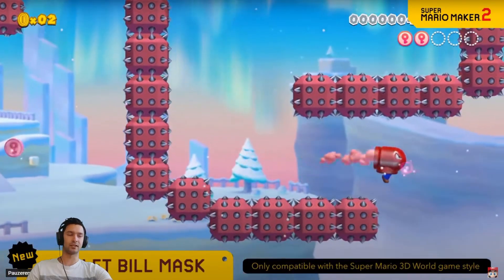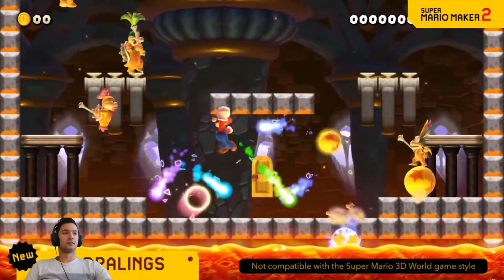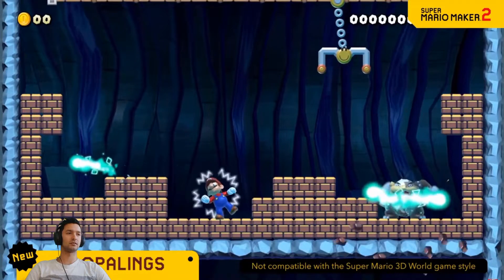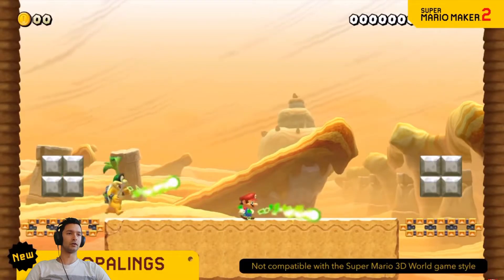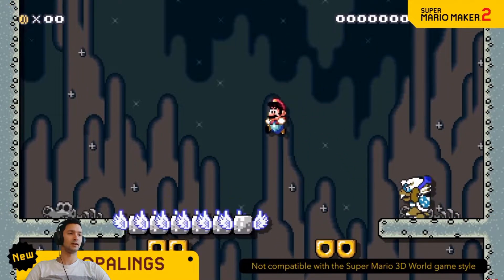The seven elite members of Bowser's army are ready for duty. This is cool — we will get more boss fights. Roy and Ludwig — they each have their own moves to keep you on your toes in boss battles.